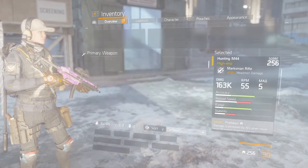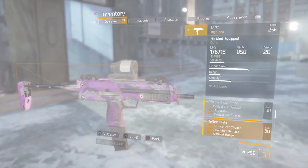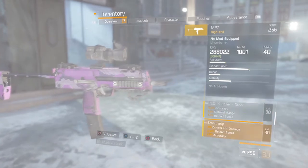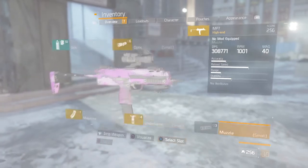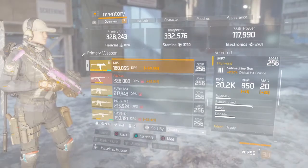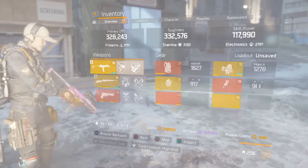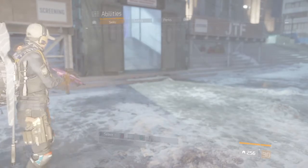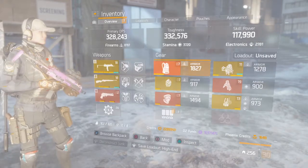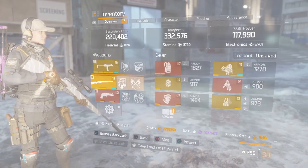This high-end build melts anything in sight, especially the MP7. Let me mod this thing up real quick to show you the stats. Make sure y'all subscribe — leave a comment and I'll subscribe back. My crit chance on this is 46% — that's insane — and 112 crit damage. If you run this with someone with a hybrid build or a team with decent buffs, you're melting everything in sight with the extra crit damage. This is the high-end build I'm running the majority of the time.